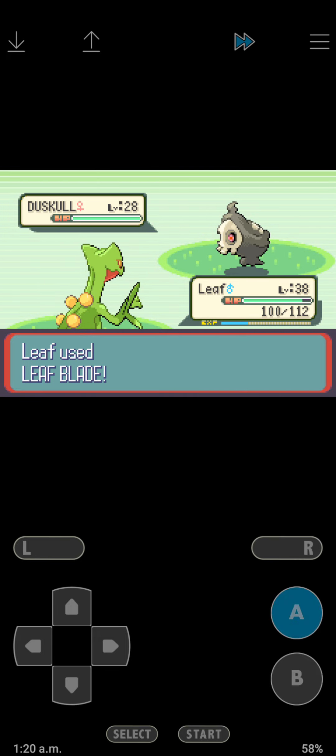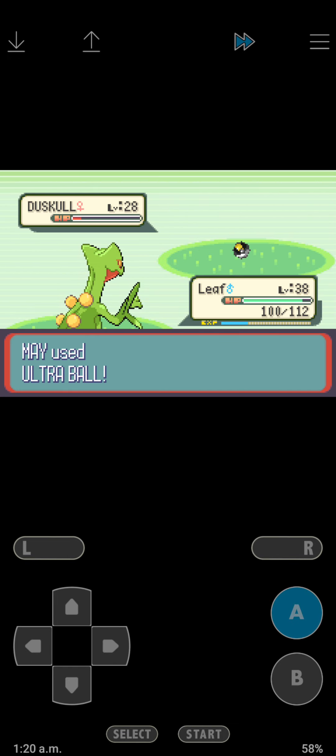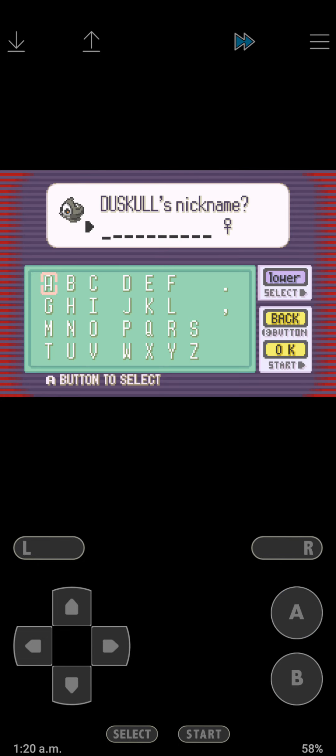Duskull - if I wanted to use a Ghost type Pokemon I would have picked Duskull for my team. Let me just catch it for fun. No, I didn't want to use a Duskull.